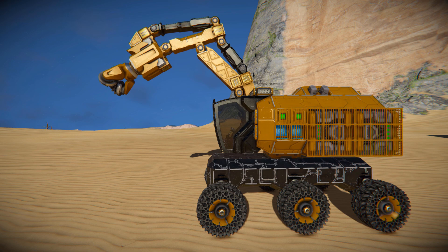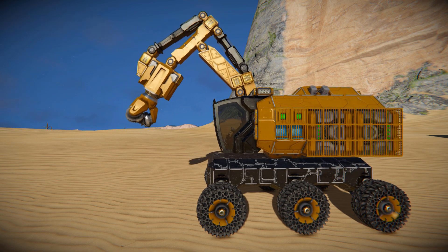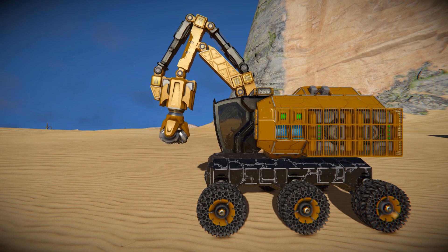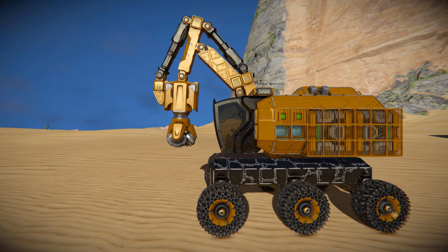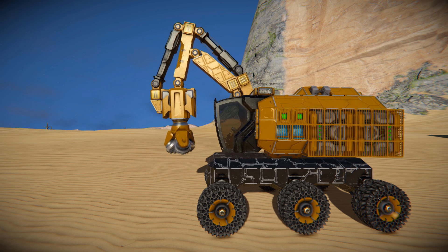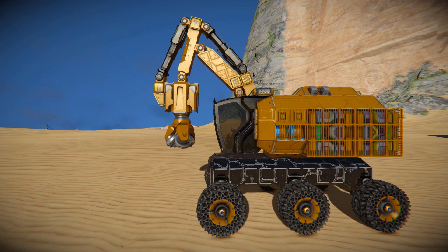Pressing number nine moves the tool all the way forward so you can get nice and high and reach resources on a mountainside; pressing number three pulls it all the way back down — it's a little juddering but fine by Space Engineers standards. Number five on the numpad turns the drill on and off, and number two and number eight move the boom lift up and down.